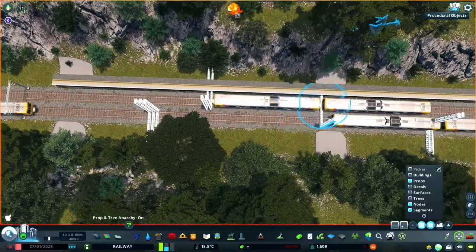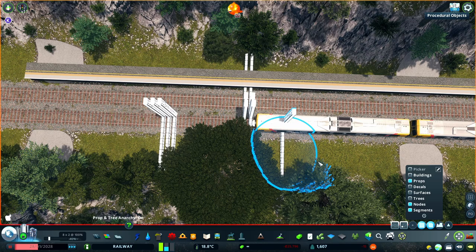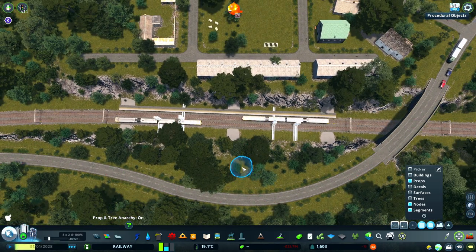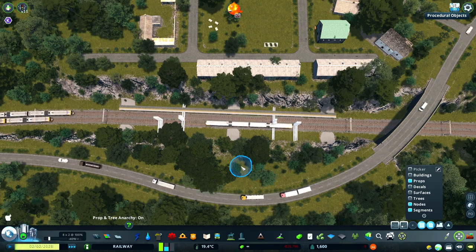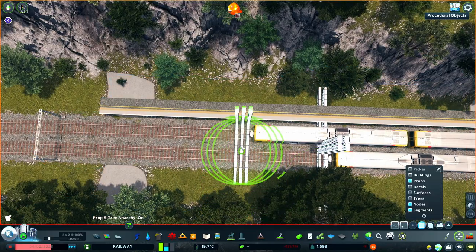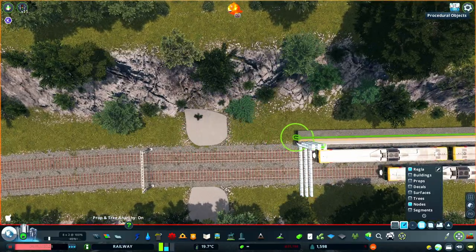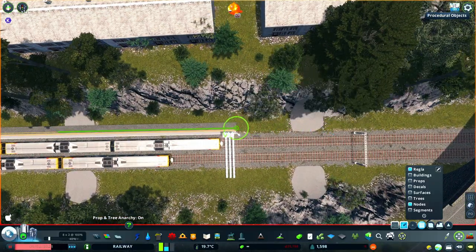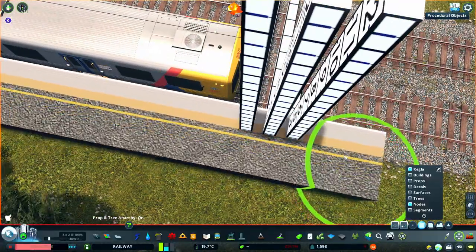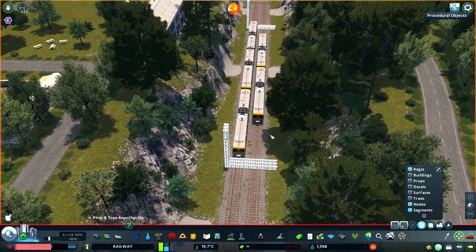You can see the stopping points lined up perfectly on both sides. Sometimes vehicles in a game will stop at different points on different sides of the station, so it's always good to double check and ensure that they're exactly where you want them to be. I'm using the same technique as in past videos to use the stopped vehicle to line up the platforms to make sure that they're flush with the edge of the door.